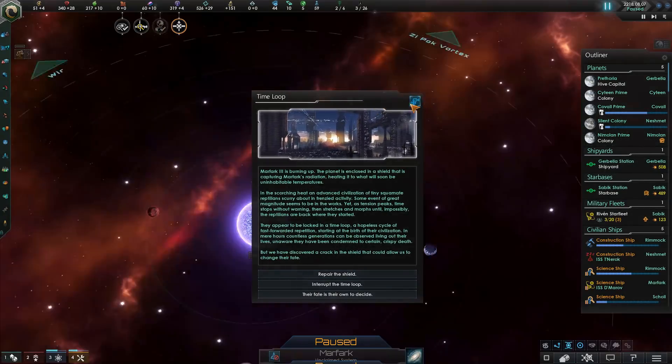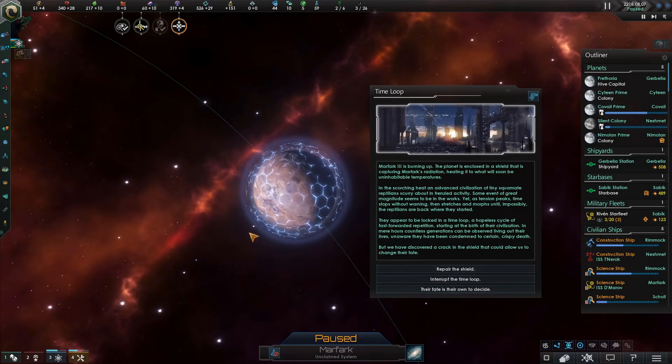And now we get to the event I was talking about — the time loop on this shielded world. Marfararch 3 is burning up. The planet is enclosed in a shield that is capturing Marfararch's radiation, heating it into what will soon be uninhabitable temperatures. In the scorching heat, an advanced civilization of tiny squamate reptilians scurry about in frenzied activity. Some event of great magnitude seems to be in the works, yet as tension peaks, time stops without warning, then stretches and morphs until, impossibly, the reptilians are back where they started. They appear to be locked in a time loop — a hopeless cycle of fast-forwarded repetition — staring at the birth of their civilization. In mere hours, countless generations can be observed living out their lives, unaware they have been condemned to crispy, certain death. But we have discovered a crack in the shield that might allow us to change their fate.